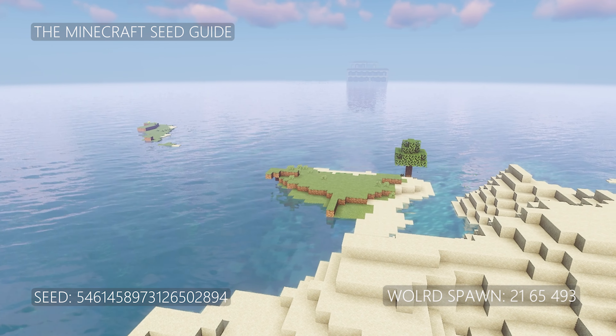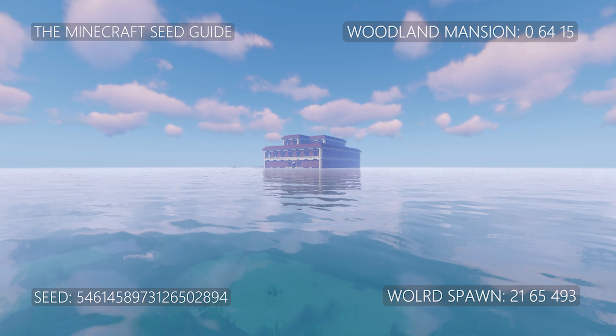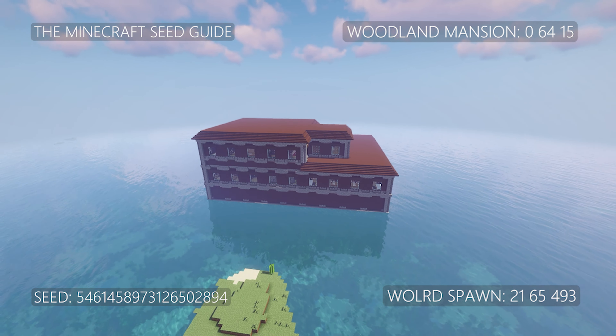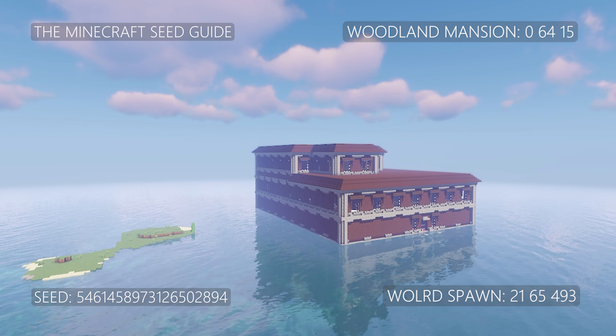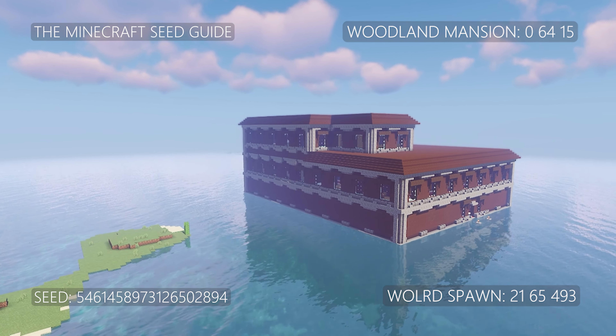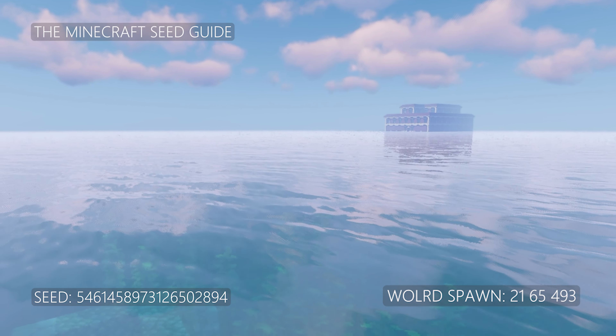Now the ocean is the best part of this seed, and if you are heading north from your world spawn you will quickly find this unique Minecraft mansion floating on the ocean. Check it out — I hope you are ready for this, ready to rescue the 8 alleys waiting for you inside this mansion.